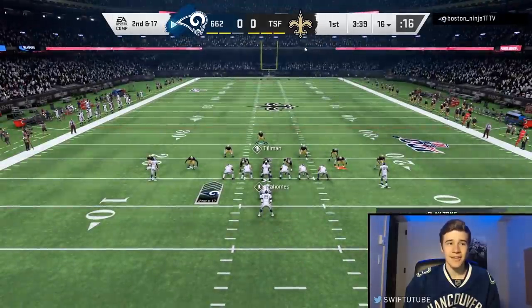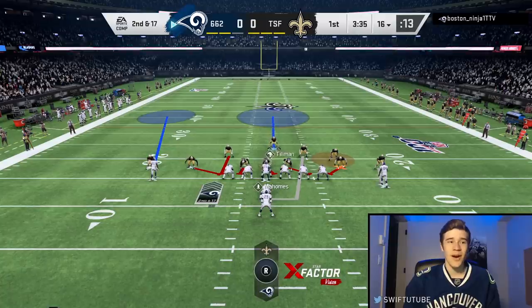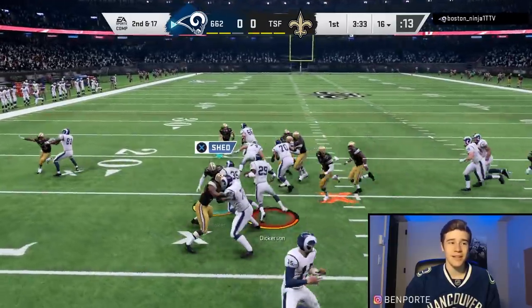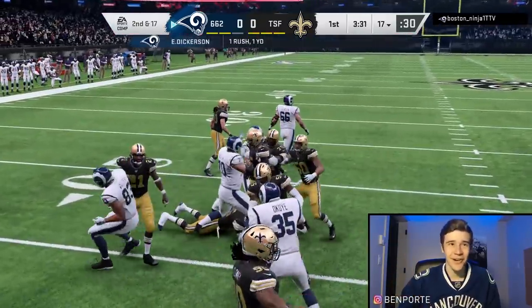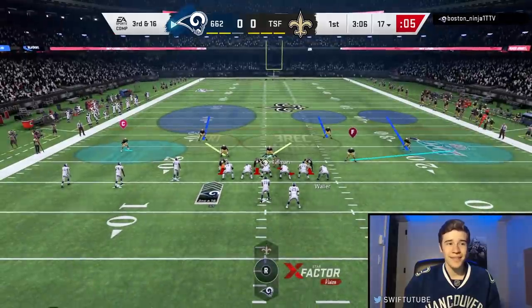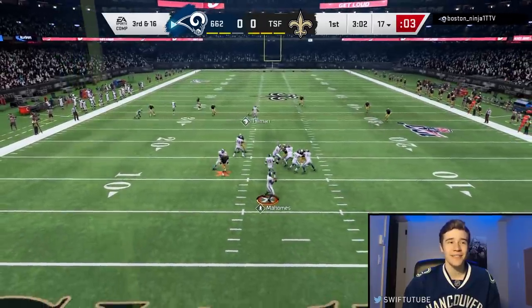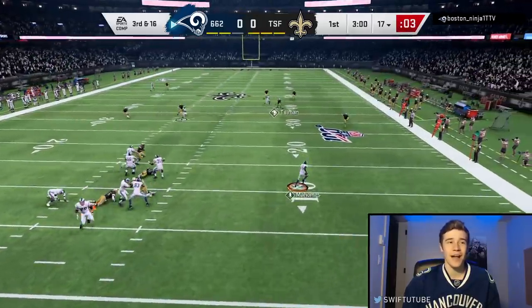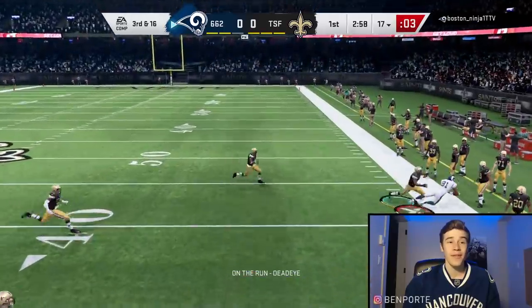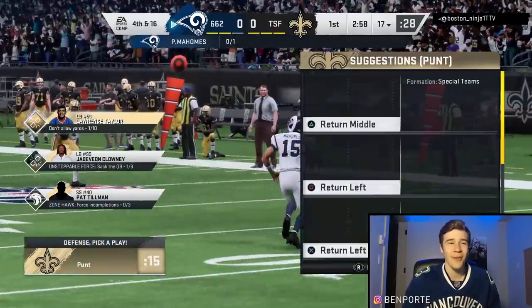We've got him in second down and 17. There's a little bit of lag but on the defensive side he's going to run stretch to the outside — big stop by the defense, it's going to be third down and long. Third down and 16, he's rolling out left with Patrick Mahomes and throws it to the sideline out of bounds. We'll be getting the ball back.